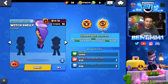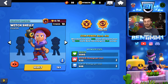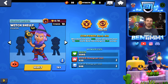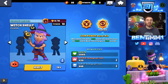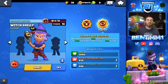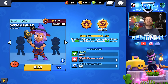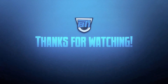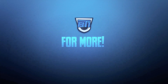My favorite change has to be the Witch Shelly skin — even though she's my least favorite brawler, the animations on it are crazy. And the Mortis Mortuary environment and whole event are awesome. If you have any questions about the update, let me know. When Ms comes out I'm going to be maxing her and doing a ton of videos on her. Use code BT1 if you're using gems in the shop. Thanks for watching, subscribe, and I'll see you guys later.